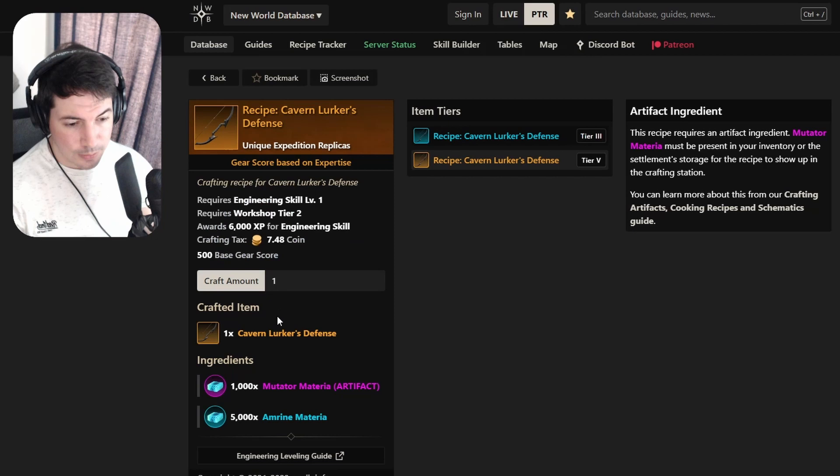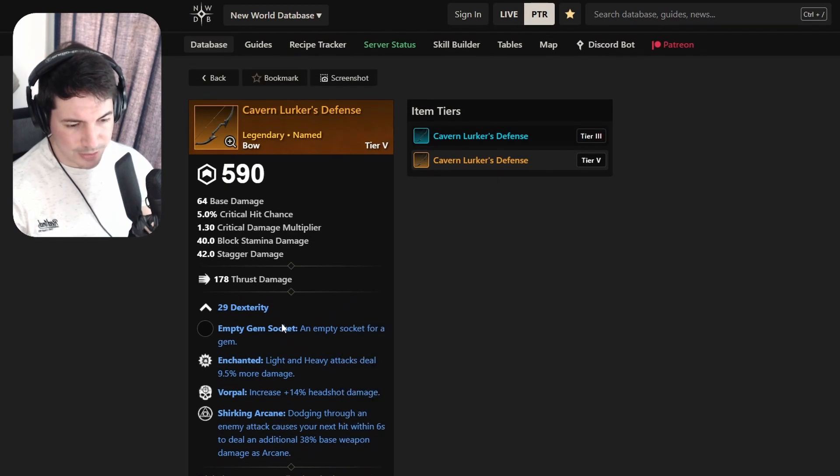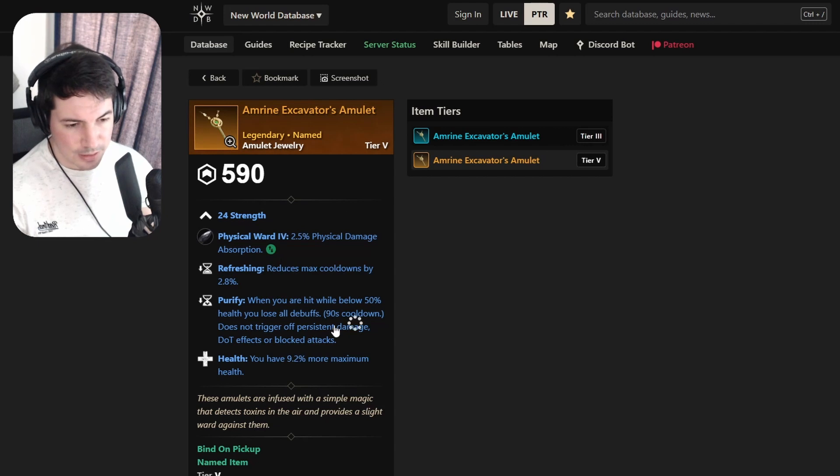Moving on to a bow: Dexterity, Enchanted, Vorpal, Shirking Arcane - probably not the best, Shirking is not ideal for a bow. Then another amulet - this one is a Strength amulet with Refreshing, Purify, and Health. There are better amulets out there, but maybe you don't have something, so you can grab this.